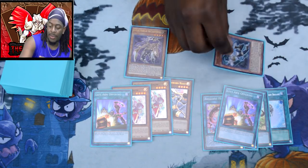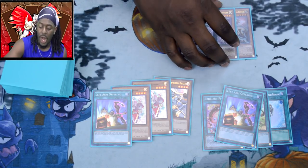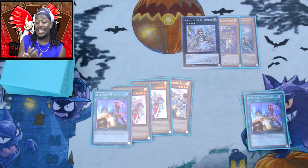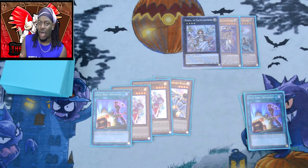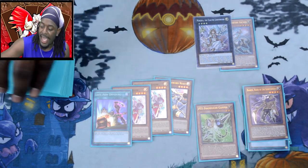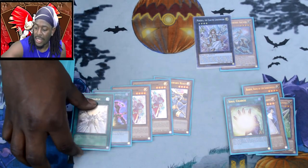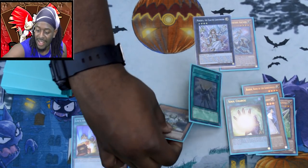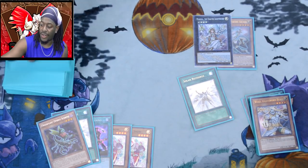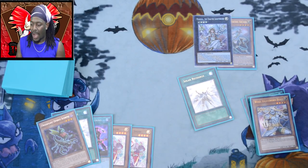Sending two cards from the top of my deck to the graveyard — which is Felice and another Left Arm Offering. That's going to summon Felice to my side of the field. I'm going to use both Felice and Raiden to make Minerva. Minerva's a pretty safe bet since we play so many Lightsworn monsters. Using Minerva's effect we're going to send Gamma, a Lightsworn monster, and Soul Charge — that's fine. That gets us an additional draw.